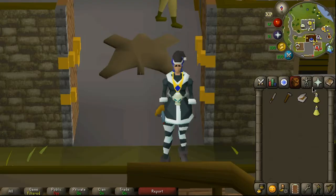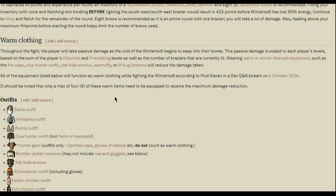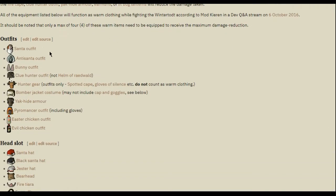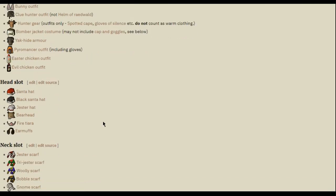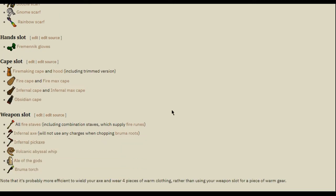So let's jump right into it. You need at least four pieces of warm clothing, and with the Christmas event here you can get some pretty easily. I'm wearing the anti-Santa set but as you can see here there are many items you can use. Easy things include earmuffs, fire staff, rainbow scarf, and Fremenik gloves. As long as you have four pieces you'll be fine.